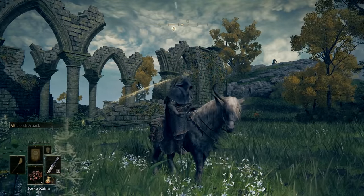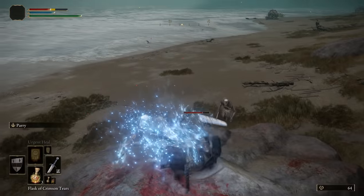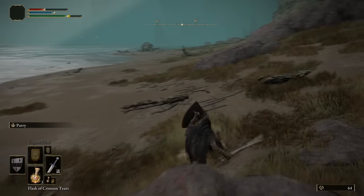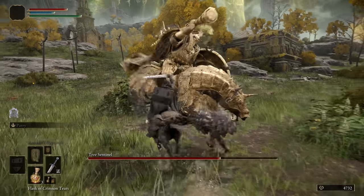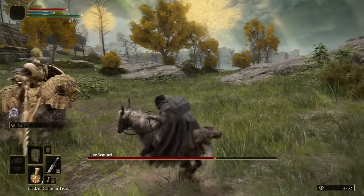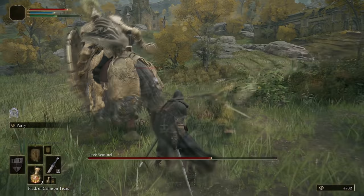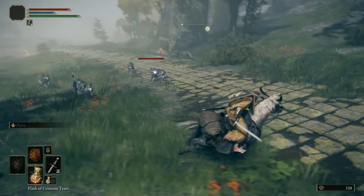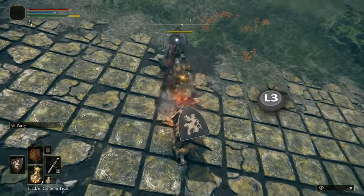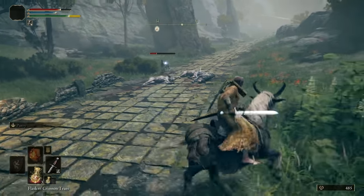Your mount can take damage separately from you, but his damage can be healed by your crimson flasks as well as by craftable Roa Raisins. As you get hit on your mount, you run the risk of losing your own super armor and getting knocked down for an extended period — if this happens, you are extremely vulnerable. If you're taking damage, it's probably wise to dismount and fight on foot. Jumping attacks off your horse are a great way to transition into melee combat — dismount with L3 and slam them with L1, R1, or R2.